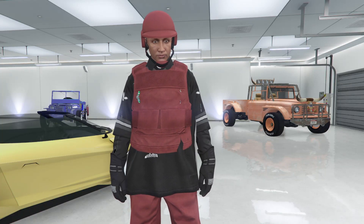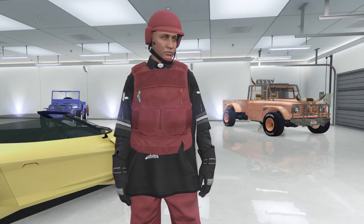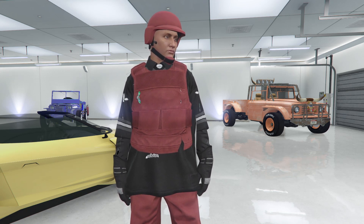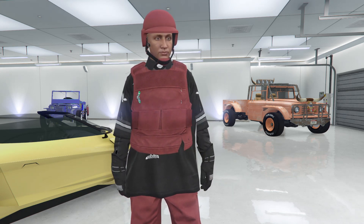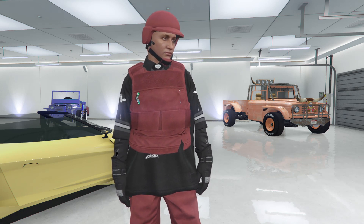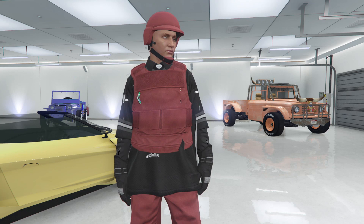What's up guys, it's RobertZ1 coming at you with another Grand Theft Auto 5 online clothing glitches video. In today's video I will show you how to change the color of the black body armor from Work Dispute Agent 14 to any colored body armor after the new update.